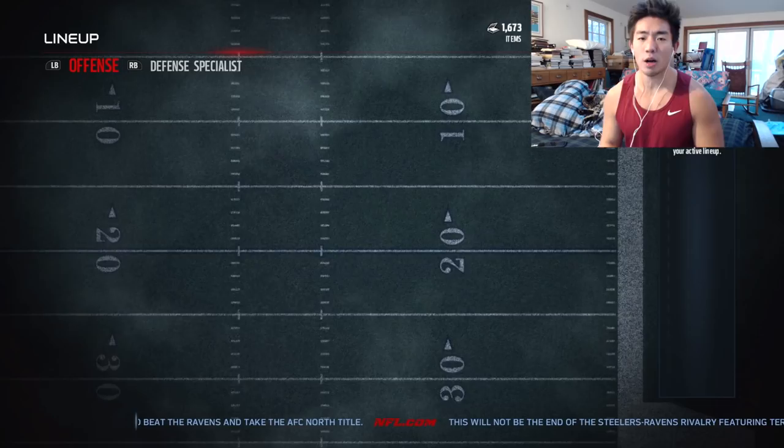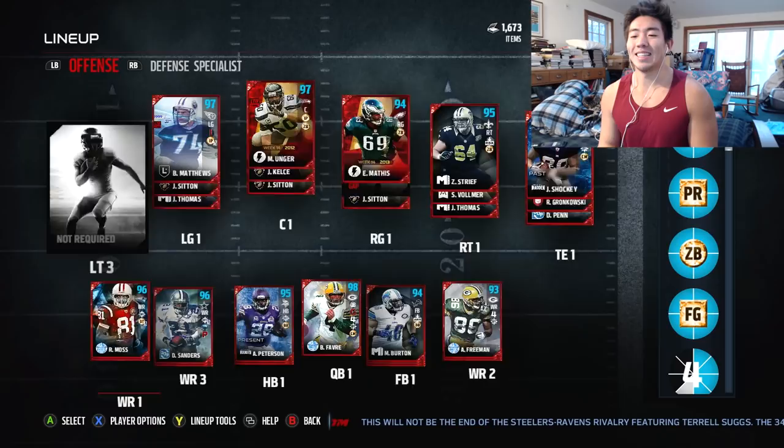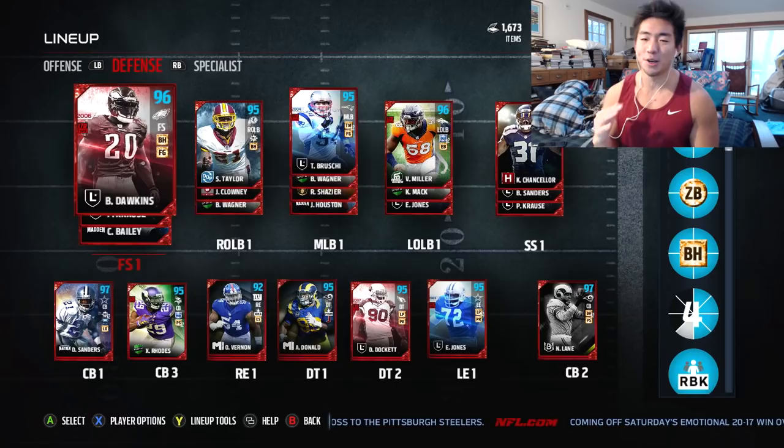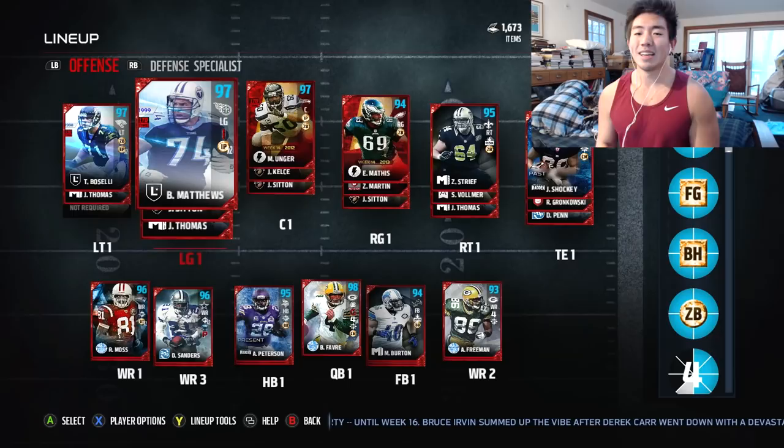If you guys want me to do another pack opening later, let me know. I'm liking this offense right now, guys. Most of you know you can only use one version of a player on one side of the ball. So we can't use Sean Taylor on offense — we're bringing back Brian Dawkins. I wanted to sell him but I knew we were going to use him eventually. Who do we use — Bobby Wagner or Brewski? Now to the lineup, guys. Peep the line. It's amazing.